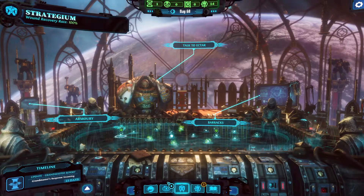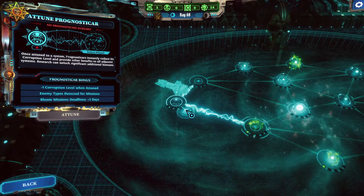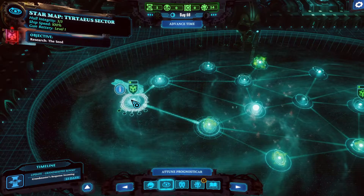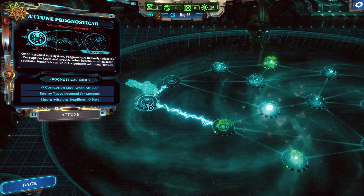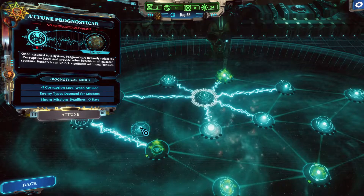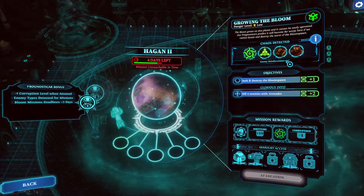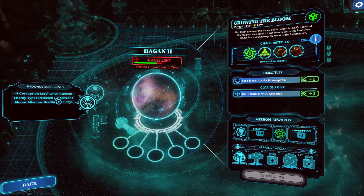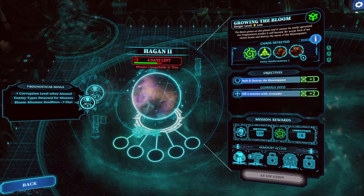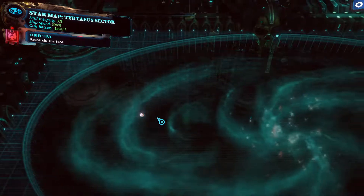Let's stop talking and let's do some fighting. I might have mistakenly... I don't really understand how this works. As you can see, it will affect one system and the neighboring systems as well, so I guess you need to have a bonus available. I use the Pronesticar over here. It shows me the bonuses: Minus 1 Corruption, enemies detected for the mission — Plague Marines and Bloom Readiness. It will also delay the mission for 3 days. Anyway, let's fight.